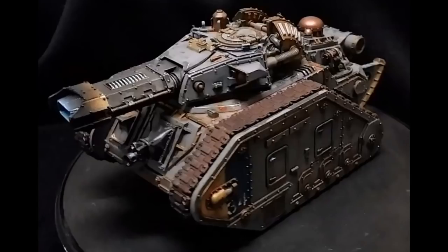The twin-linked Volkite Demi-Culverin, with which the Incinerator was armed, was a rare and highly prized weapon, more commonly seen on the war machines of the Legiones Astartes. This particular pattern of the Leman Russ tank is almost unheard of in the armies of the late 41st millennium, having been replaced by the more versatile Hellhound.